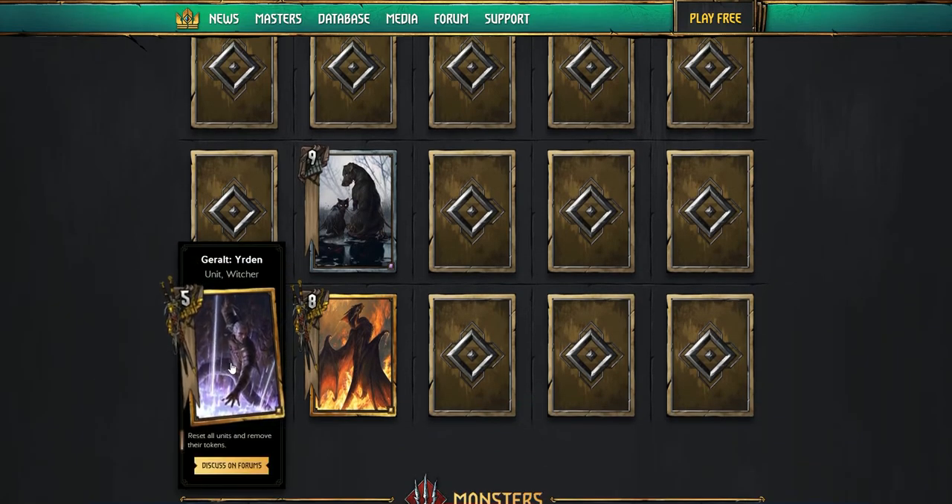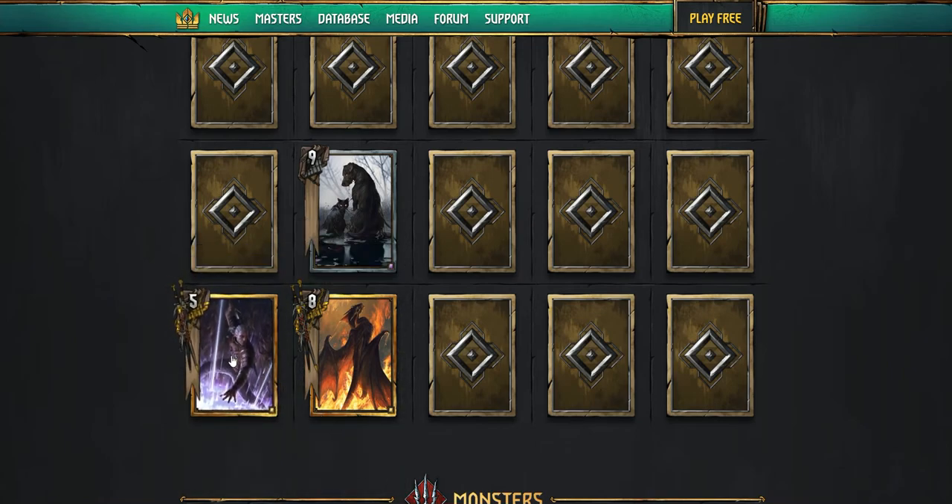Now the bonkers card here — Geralt Yurden. Reset all units and remove their tokens. So if someone plays Ragnarug for five turns and everything's still lived, you can put everything back to zero strength. Same thing with Spelletel — they get their guys up to 30, you drop this, they're back down to eight and two. It's a real kick in the balls, this one. I'll definitely be crafting this one if I don't pull it from the packs.